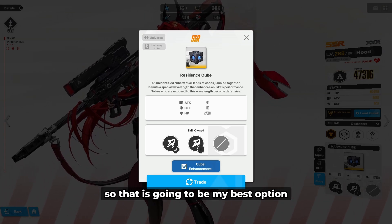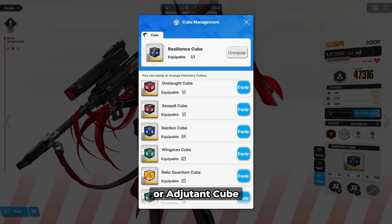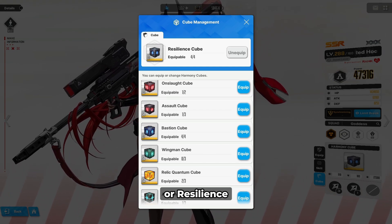I'm going for Resilience because mine has the bonus damage as Strong Element, so that is going to be my best option for now. I don't think it's worth upgrading Onslaught or Adjutant Cube because not many characters use that. You can pretty much cover every single character in the game just by using the Bastion Cube or Resilience.